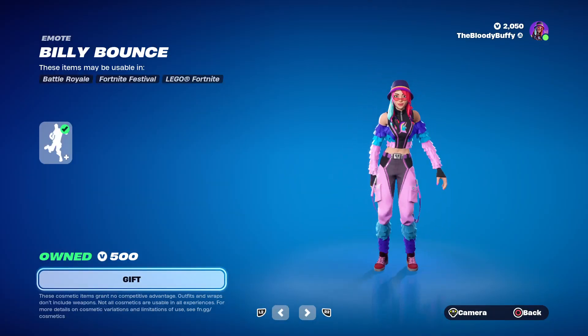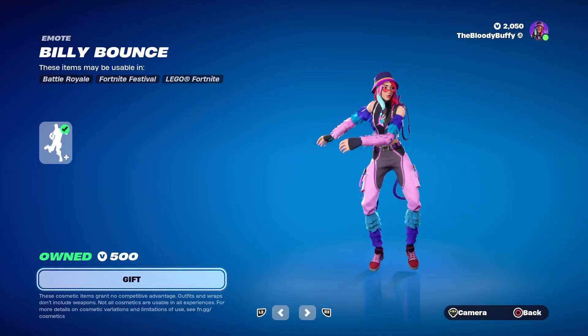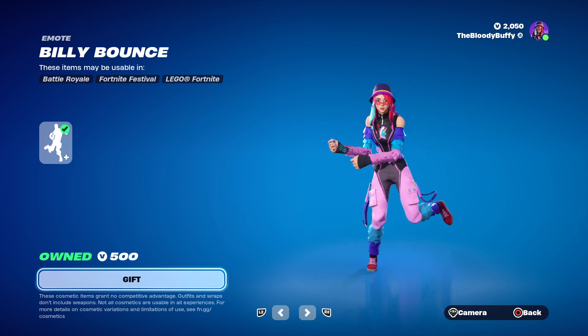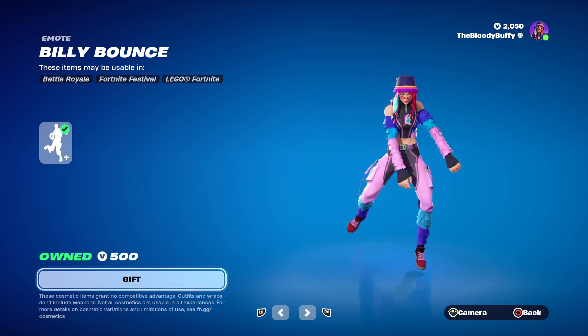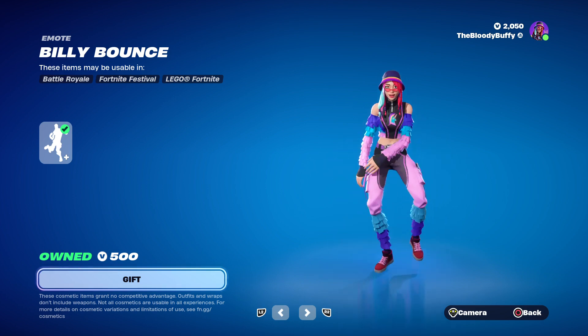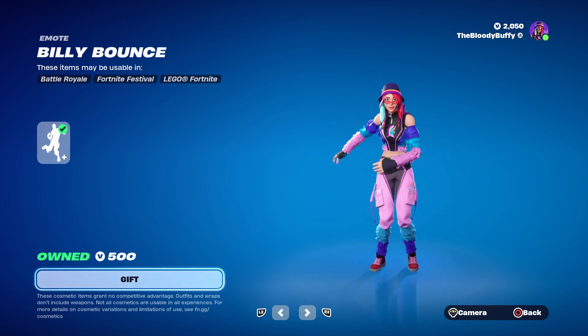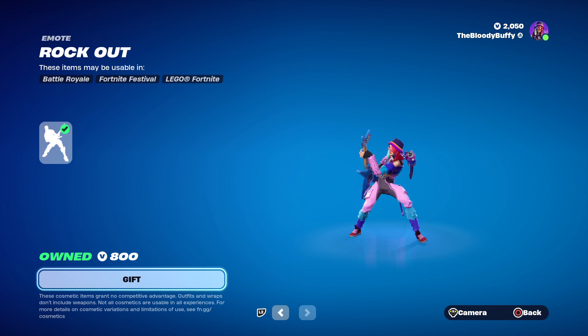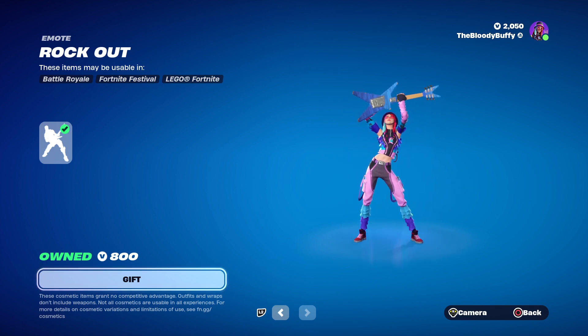Then we've got Billy Bounce, 44 days. That's the new crew skin by the way, Jax. But you've got edit styles for all three previous packs. Then we've got the Rockout, One Day, and Shimmer Dusk or something. Rockout.